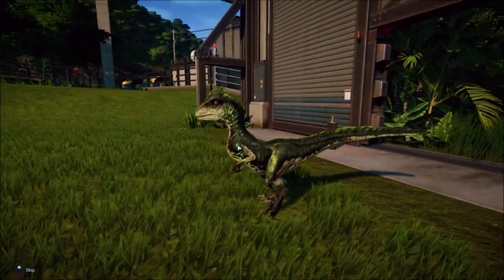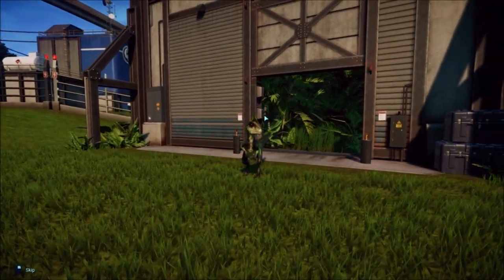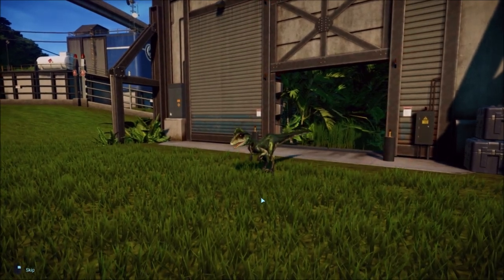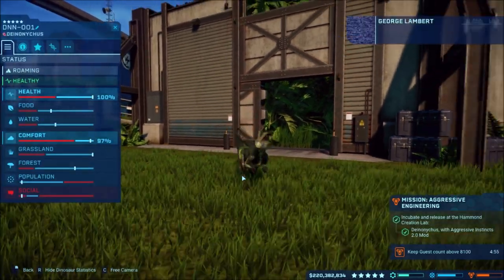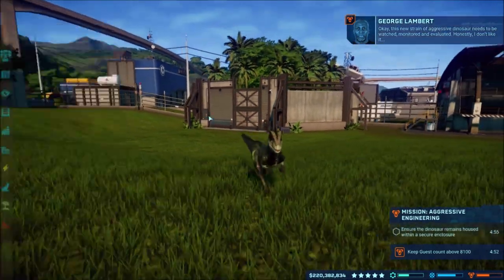That is awesome looking — that green color looks amazing! Of course now it'll blend in with everything, it's like a camo dino. We'll have to see what it needs for its environment since I've never — okay, so just social strain of aggressive dinosaur needs to be watched, monitored and evaluated.